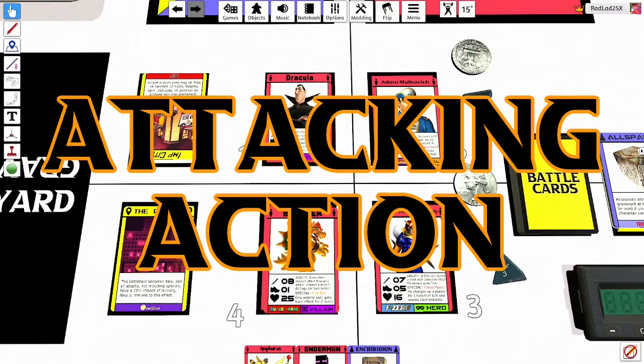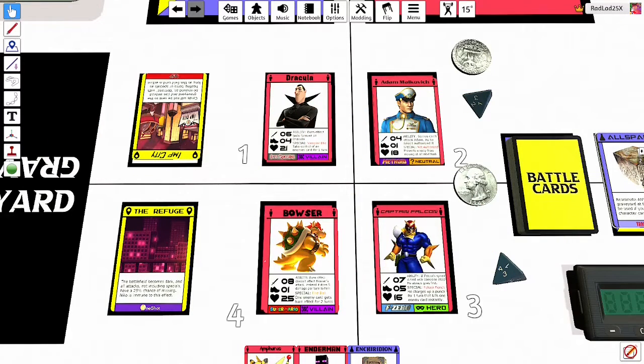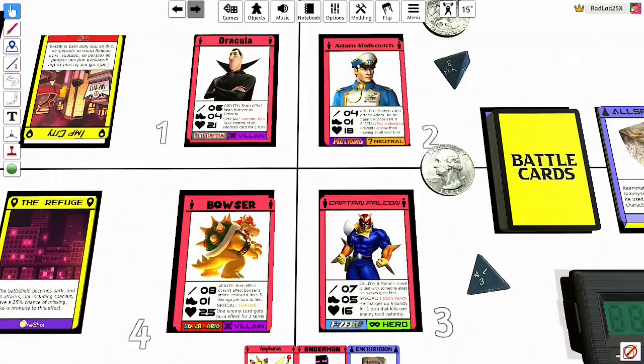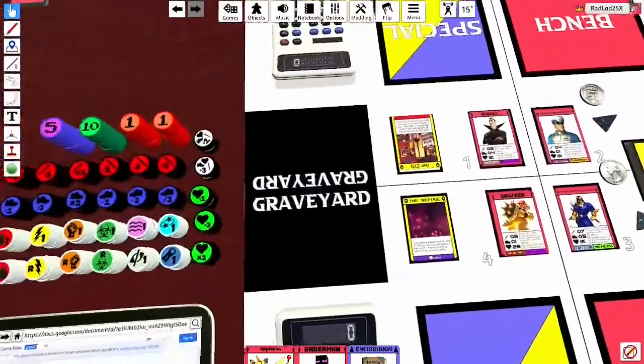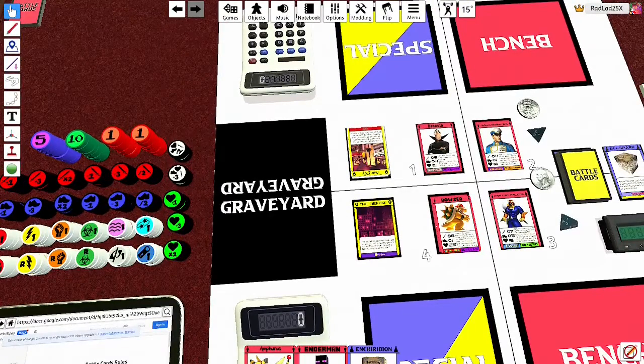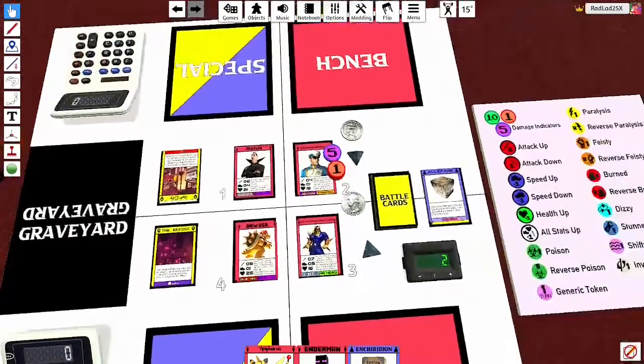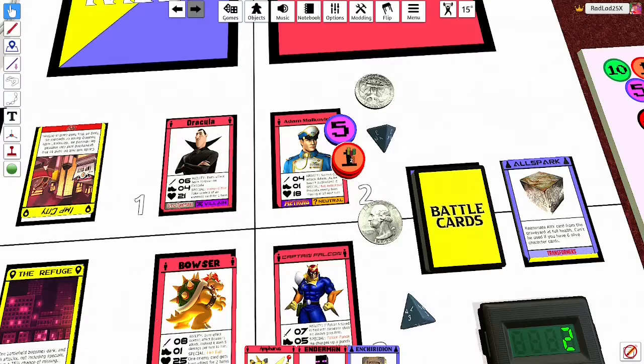There are four actions you can perform with a character card each turn, giving you two moves per round. The first is the attack action — you just attack with your character card. So Captain Falcon goes first and attacks, say, Adam. All you do is deal seven damage to Adam, and he only has 11 health left. A good way to keep track of how much damage a character card has taken is to use these damage tokens, which are the ones with numbers on them. You just drag a five over here and then two ones, because he took seven damage.